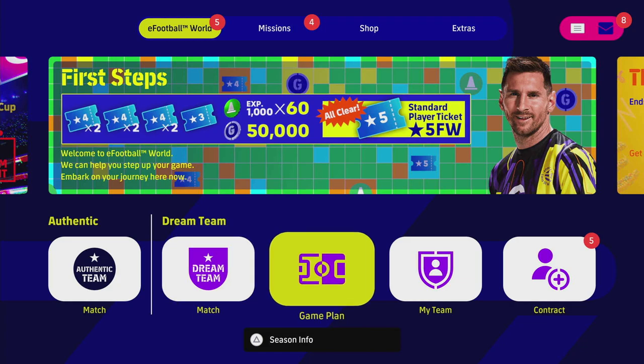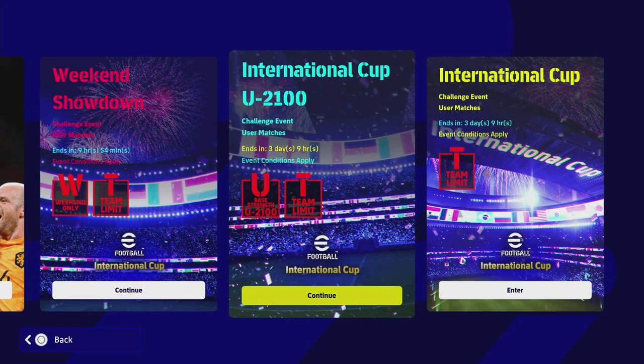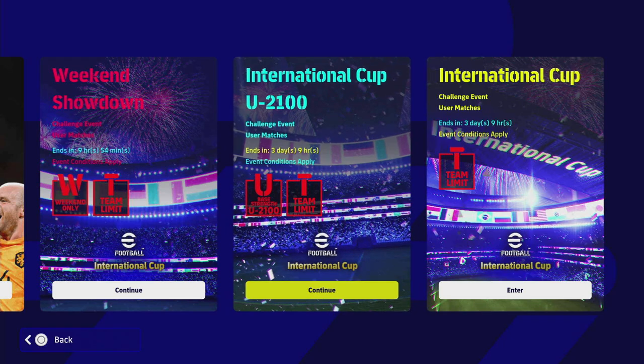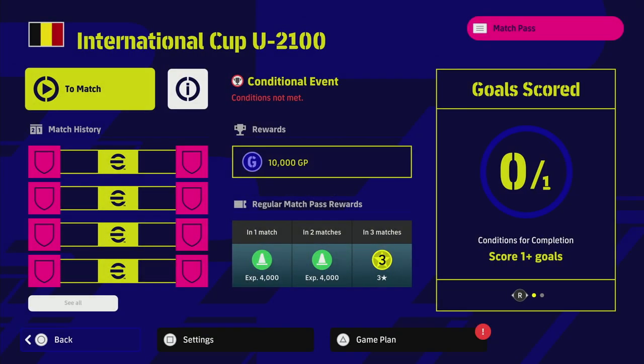You can access this through the Events tab in Dream Team. From the main menu, go to Dream Team Match, then go into Events, and then into International Cup Under 2100. I'll take this super slow for newcomers watching as well.